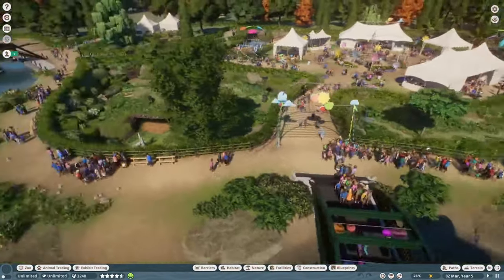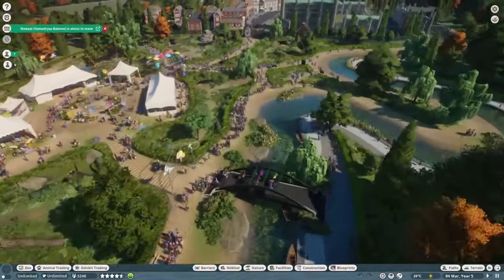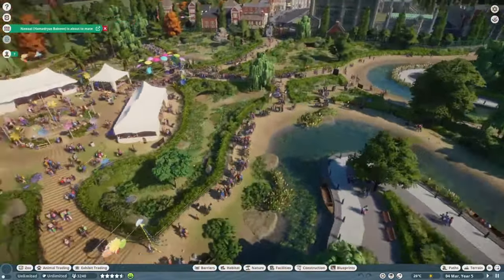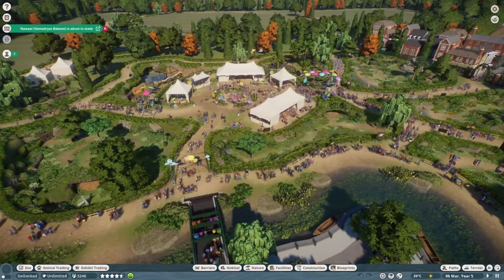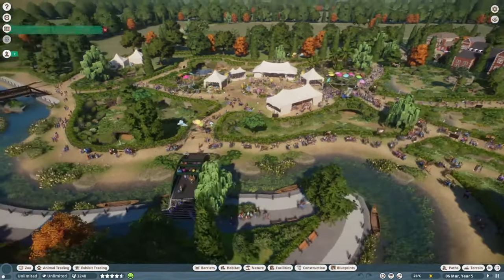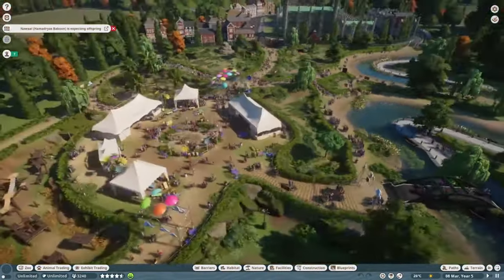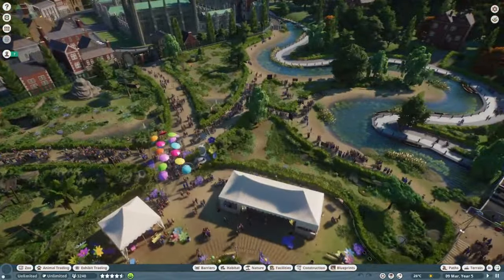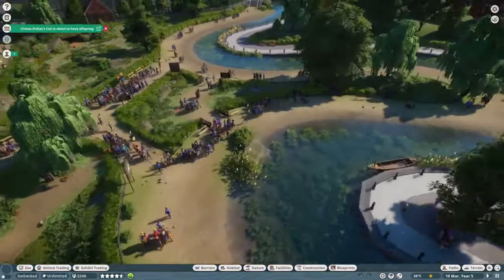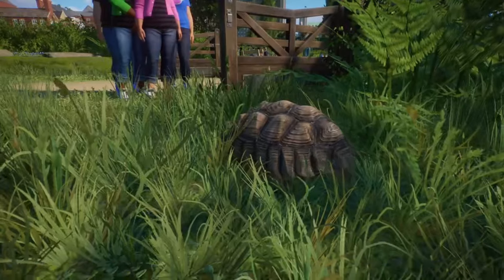Hello everybody and welcome to the Zookeepers Animal Pack. There are seven animals in this pack, as well as the African leopard which was added in the free update 1.18 for Planet Zoo's fifth anniversary. I'm recording this a little bit late, but we've got a good few animals to check out and I'm not going to go in any particular order. Let's have a look at our African Spurred tortoises.